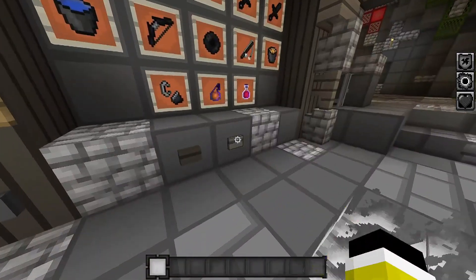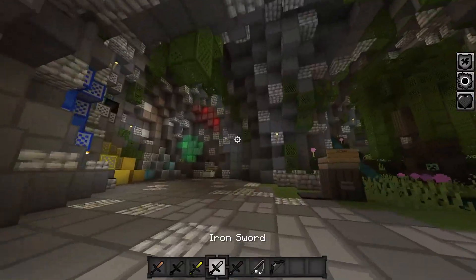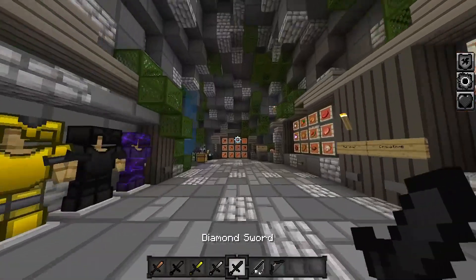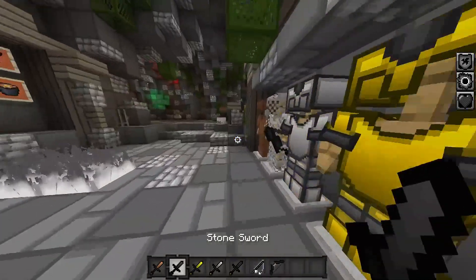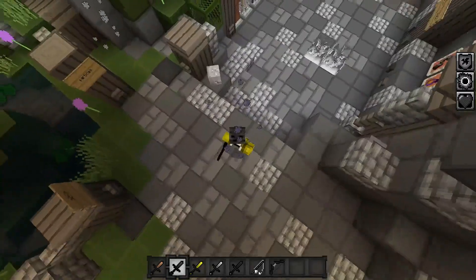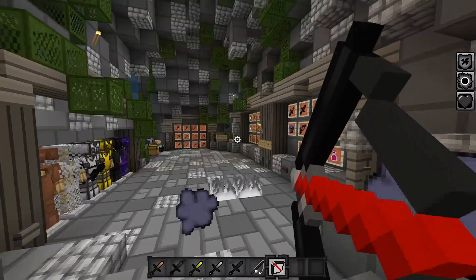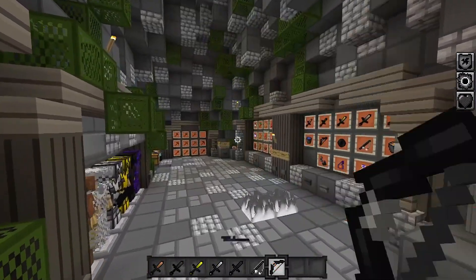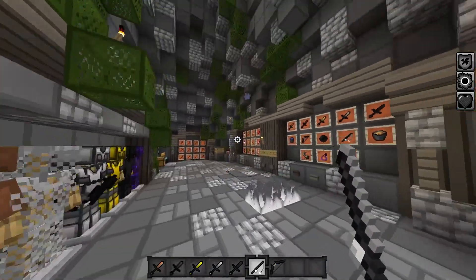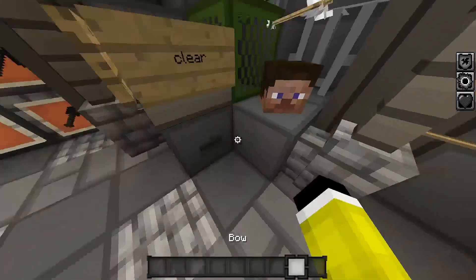And then the swords — look at the diamond sword, look at the iron sword. This is so cool, I love it. I am going to be using this texture pack in some of my videos. Make sure to subscribe. Oh, the bow — oh my god, this bow is insane. It looks insane. This is really really cool.